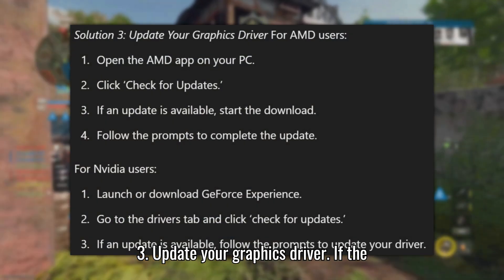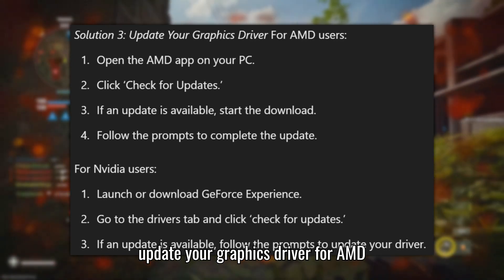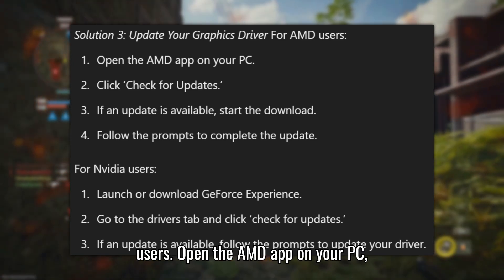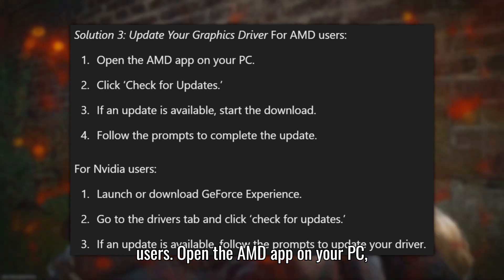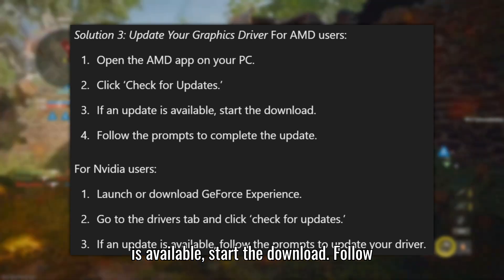Solution 3: Update your graphics driver. If the problem is still there, it's time to update your graphics driver. For AMD users, open the AMD app on your PC, click Check for Updates, and if an update is available, start the download.